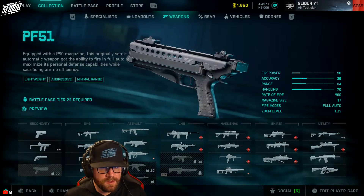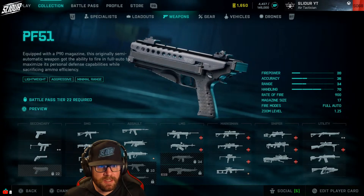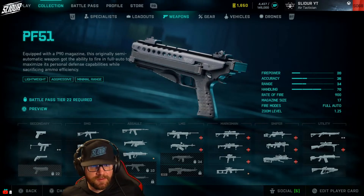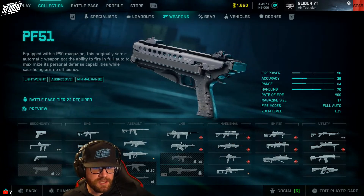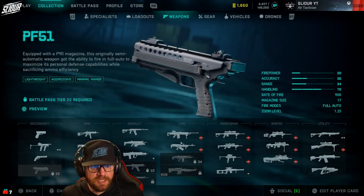PF-51, equipped with the P90 magazine. This originally semi-automatic weapon got the ability to fire in full auto to maximize its personal defense capabilities while sacrificing ammo efficiency. Unlocks at Battle Pass Tier 22.